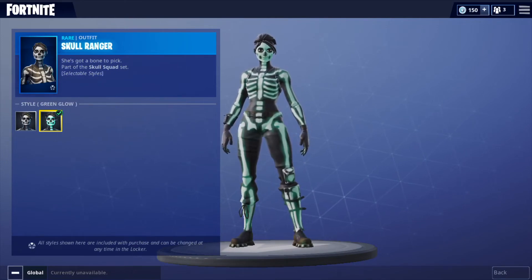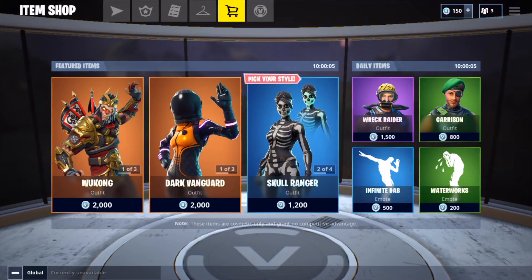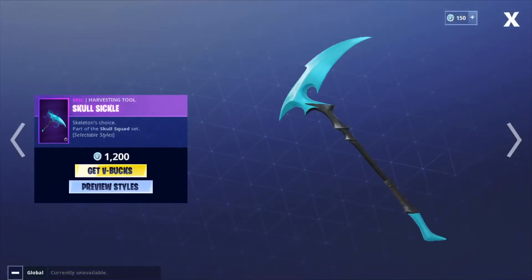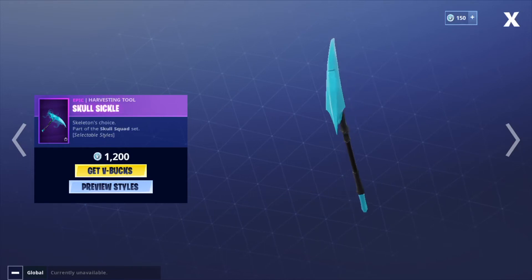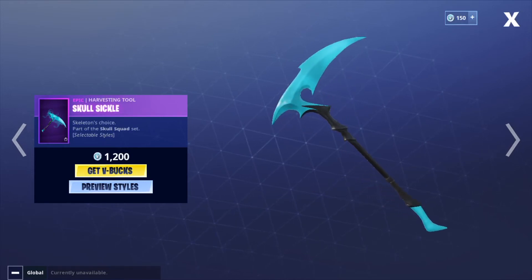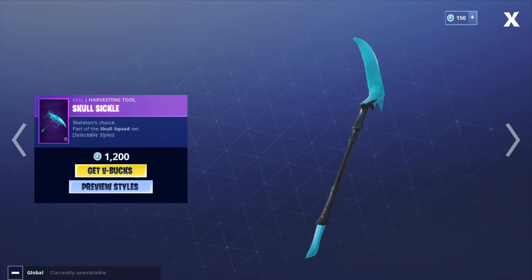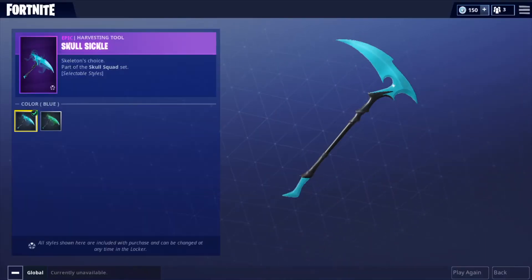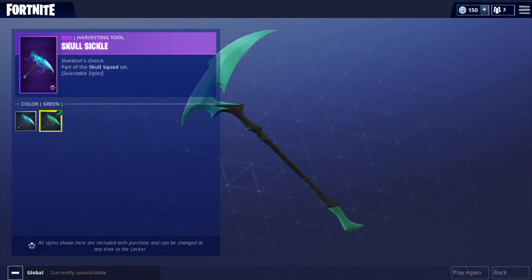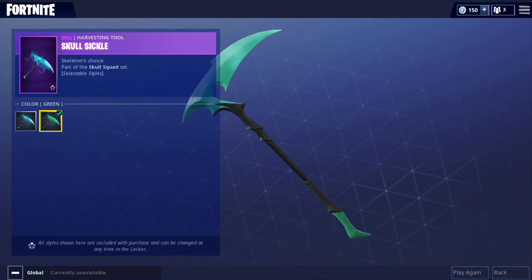And then we're going to go on to the pickaxe and the glider. This pickaxe is the Skullsicle. I thought they were going to release the scythe, but they didn't — they released the Skullsicle, which is actually kind of cool. I kind of like it, but I'm kind of disappointed. I thought the scythe was coming out, which I was really excited for. But this one has unlockable styles for the glow-in-the-dark set. That's pretty cool — not as cool as the scythe, but it's a pickaxe. It's kind of expensive, though.